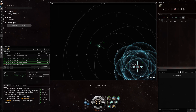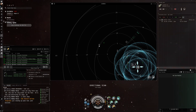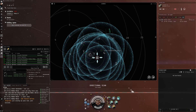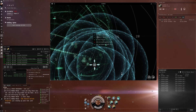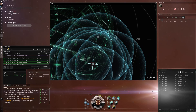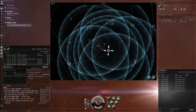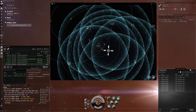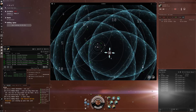A couple of other shortcuts: holding the V key and clicking on whatever you want to look at will move your dscan to that location. Sometimes I'll use this option if there are a lot of signatures — like going into a shattered wormhole. I've got blue orbs from my scanner probes and green from my dscan. I can reduce that clutter by turning the visual overlay on and off. I also turn the anomalies off so I have less clutter.